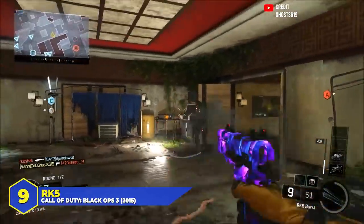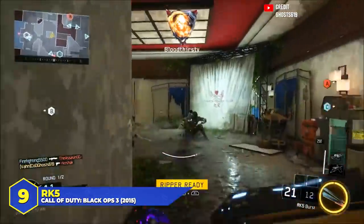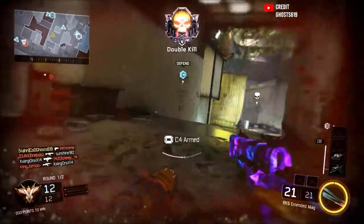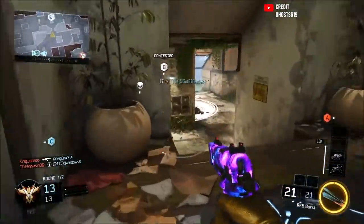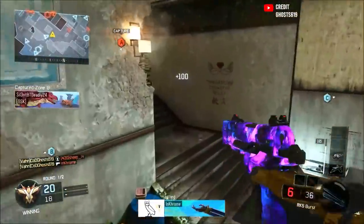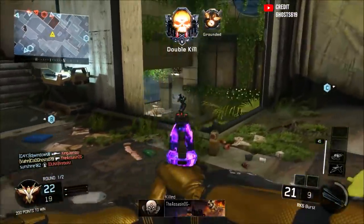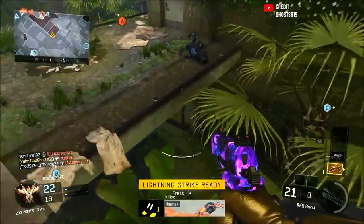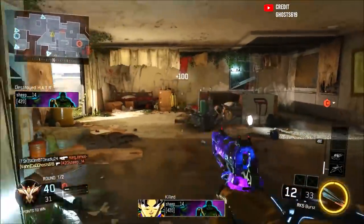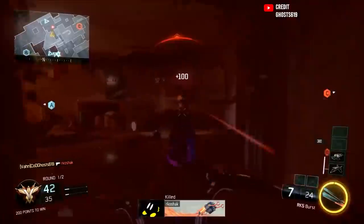At number 9, the RK-5 in Black Ops 3 — another case of ghost bullets. Much like the SVU, the RK-5 pistol had a chance to fire a non-existent bullet. It was very rare and not many people experienced it, but there is footage of it happening. The RK-5 was a 3-round burst pistol, but sometimes only 2 bullets would come out despite 3 shots being taken from your ammo count. There was a bug that caused a slight chance for one bullet to get deleted when you pulled the trigger, making it effectively a 2-round burst while still consuming 3 bullets. Definitely a weird bug, but thankfully rare enough that it wasn't a huge problem.